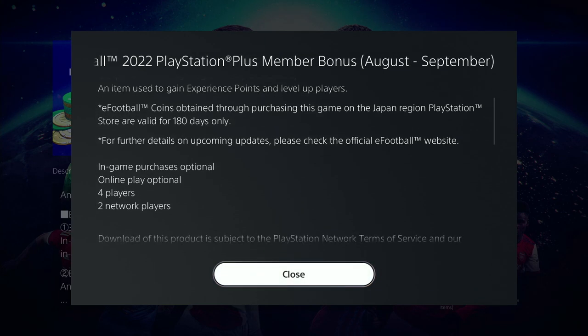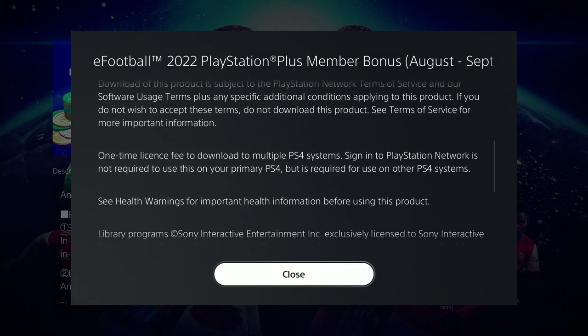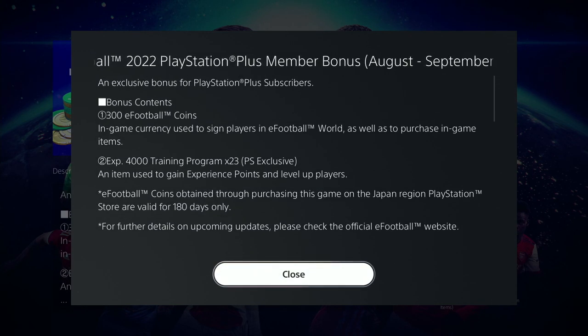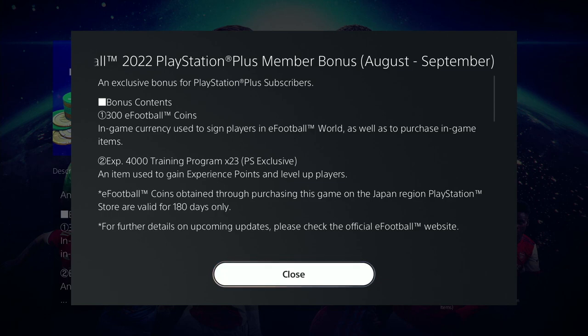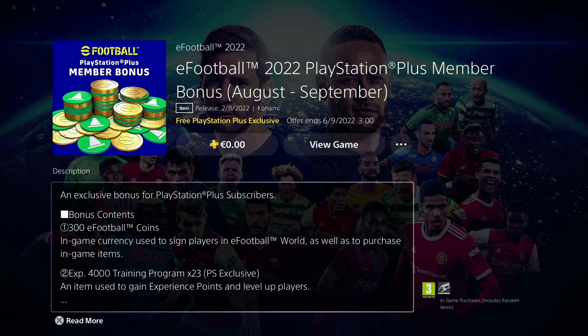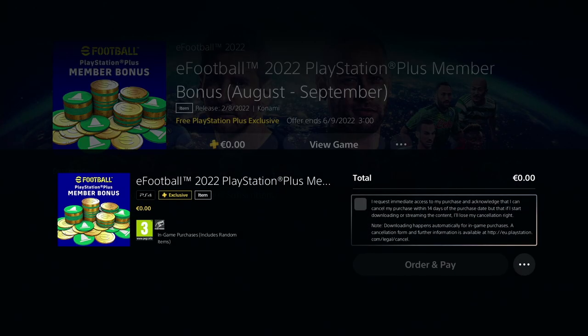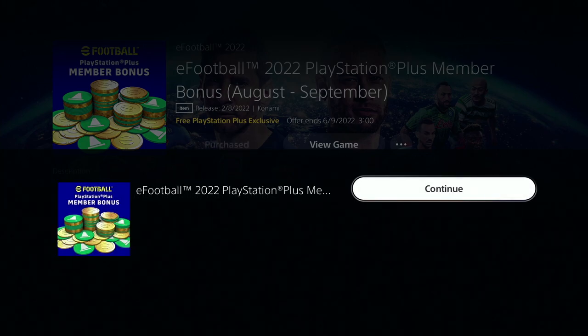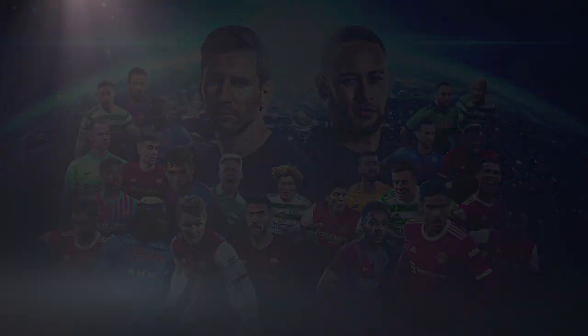What you get is 300 eFootball coins and 4,000 training programs — that's a lot of trainer programs as a PlayStation Plus exclusive. This was a deal they did at the launch of eFootball 2022, and there have been a couple of these member bonuses since then. If you've got PlayStation Plus you can get this for free. Xbox doesn't seem to have any similar membership bonus, and neither does Steam — this seems to be just for PlayStation users.